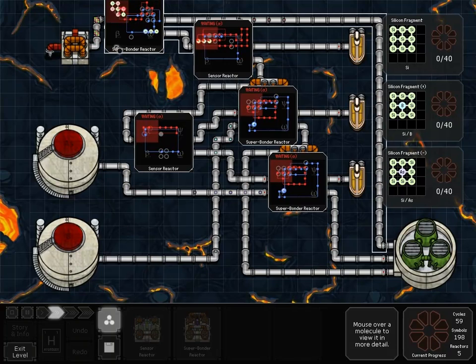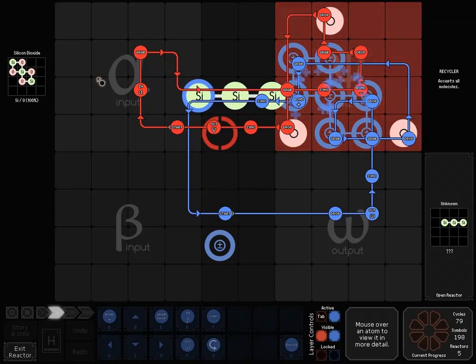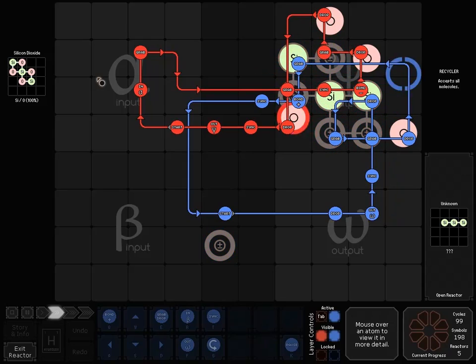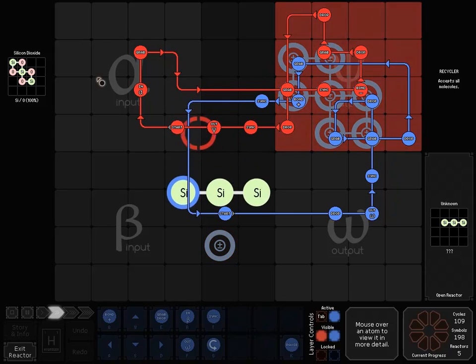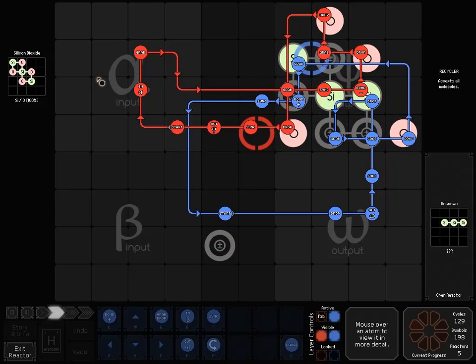So what we've got going on first of all is just breaking the silicon dioxide down and bonding the Si's. Pretty straightforward — the O's are just going into the trash.